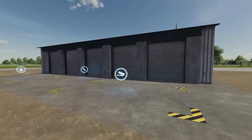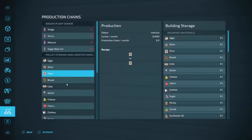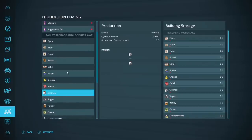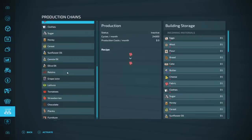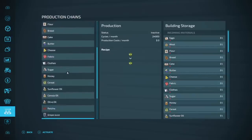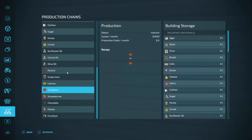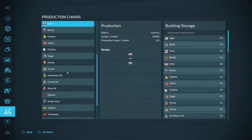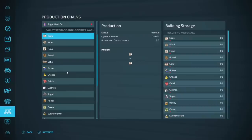Next is the Pallet Storage and Logistics. This placeable enables you to store and distribute standard product pallets — eggs, wool, flour, bread, cake, butter, and more — between your production buildings using the standard production function. Tired of full greenhouse pallets? Activate the option to distribute in your production line and everything will pop up here. Costs 50 grand and holds 100 pallets of each type, totaling about 2,400 pallets.